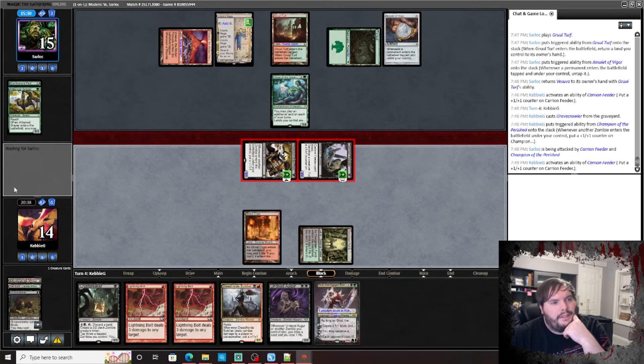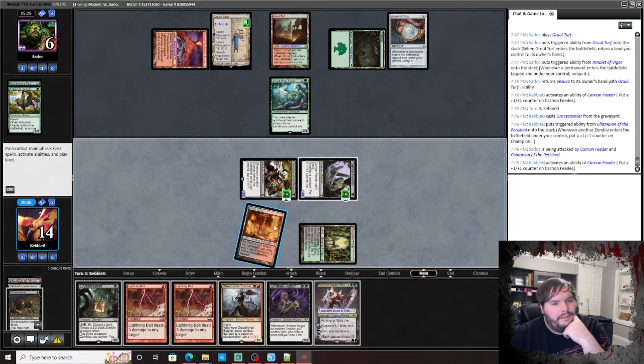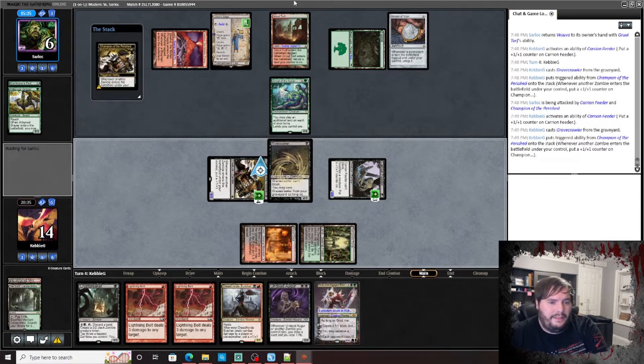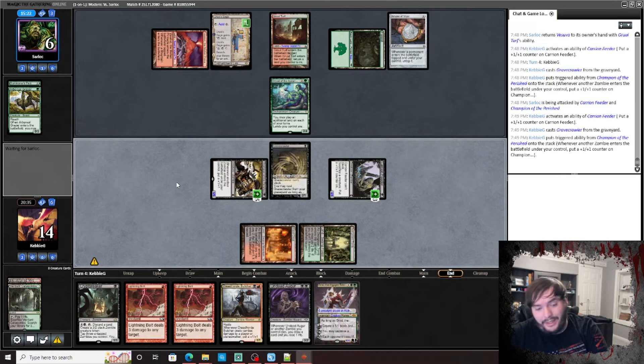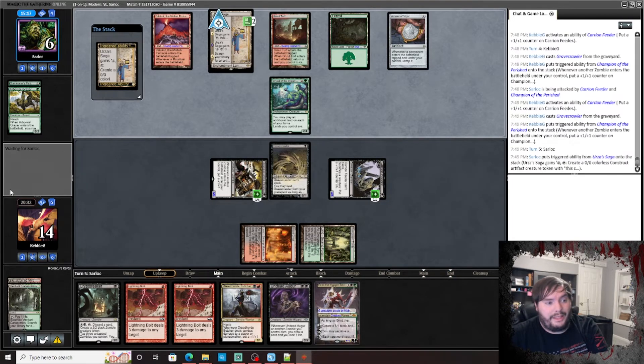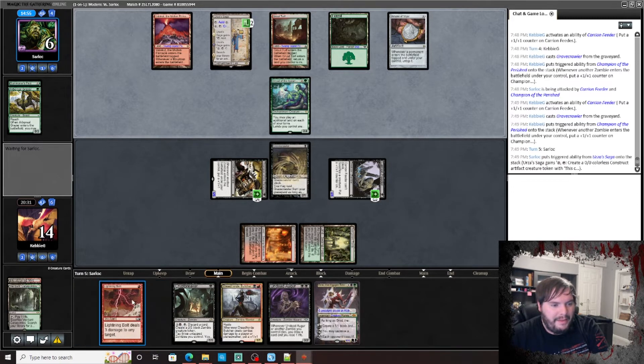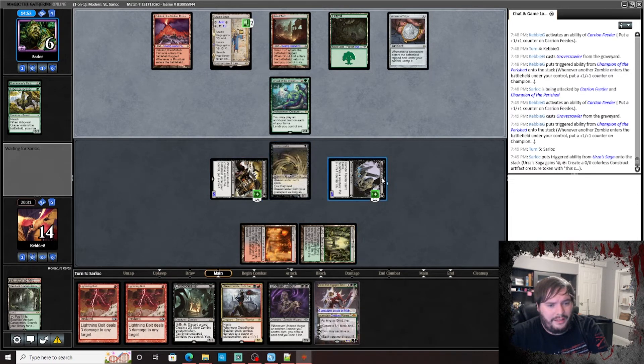Hit him for nine. Why the Gravecrawler? That's secured. If he beats this turn he wins; otherwise we might have a shot. We just need a red source — we have double Bolt. Maybe this hand wasn't worth it — the hand is fine but maybe a turn too slow. With one more land we probably would have won by now. Could use a Crypt Breaker or Dread Horde Butcher, probably Grist to kill that Dryad.